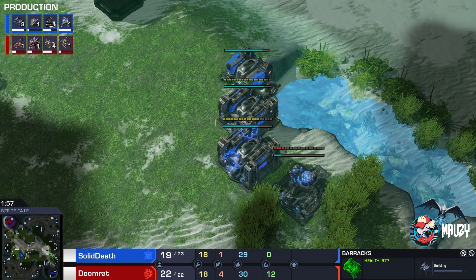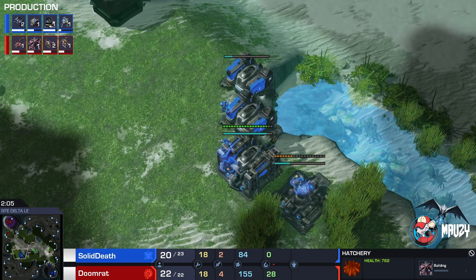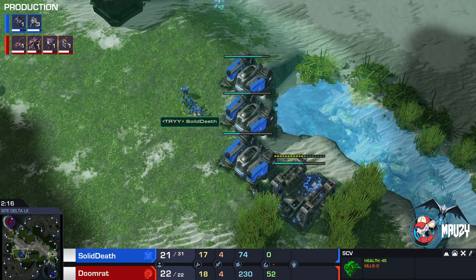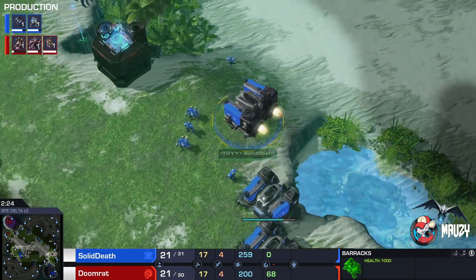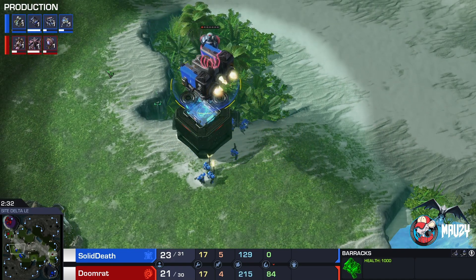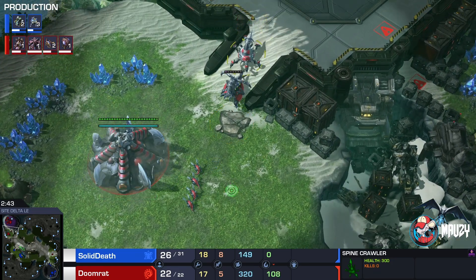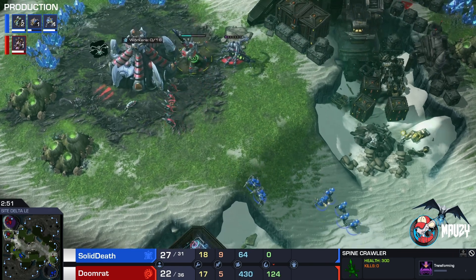Oh, never mind — Doom Rat spots this. Oh my lord. The title didn't specify any kind of number, but it did specify that it is... idiocy. I'm not sure how this is gonna work out. This is a four racks and I believe this has to be all-in right there. I always say everything beyond two racks is all-in, but this has to be all-in — there's just no other way. There's not gonna be any space to build bunkers.